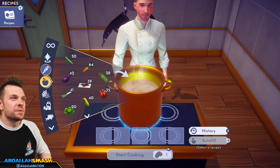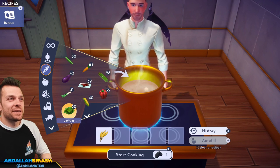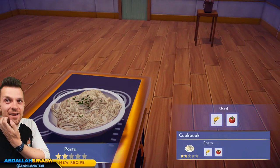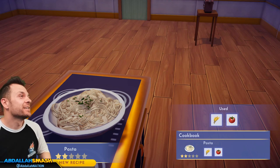Pasta — we need a little bit of wheat and tomato. Is this going to be spaghetti? I'm positive this is going to be wheat and tomato. I don't really see the sauce — where's the sauce? I'm just eating a plate of noodles.